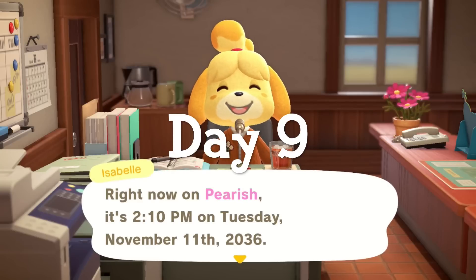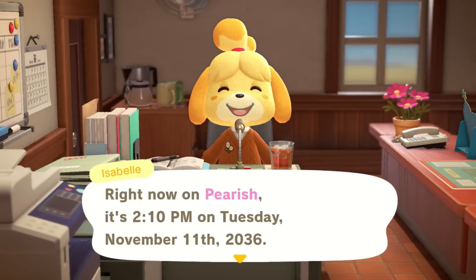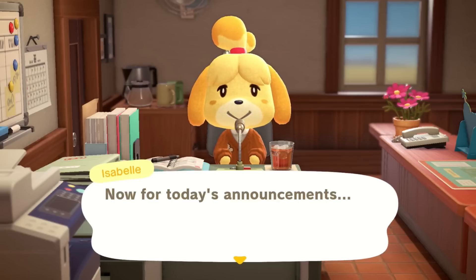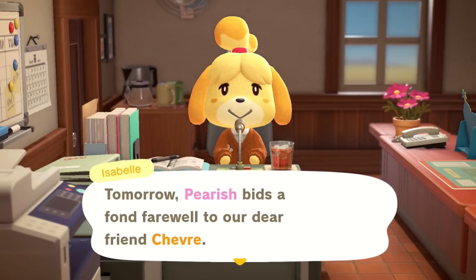Hello and hi everyone! Welcome back to day nine of designing an island without spending any bills. I have some news — I managed to get Chevid to move off my island. Isabella, I already announced it — I beat you to it, girl!